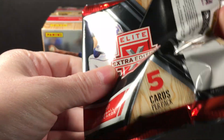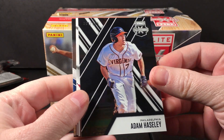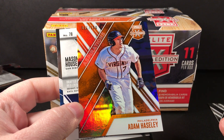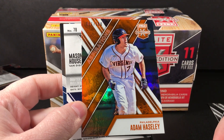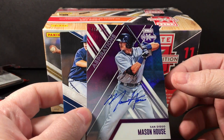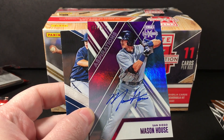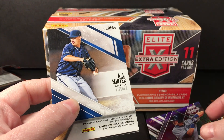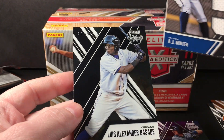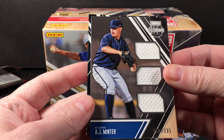Let's see who we get. Alright, Adam Haseley — these base cards are numbered out of 999. And it looks like Haseley is going to be one of my hits — oh no, it's a parallel, Aspirations Orange to 100. Mason House — this is an on-card Purple Aspirations auto, also numbered to 100. Good looking card there. AJ Mentor, triple relic to 399, and Luis Alexander Basabe to 999. That's pack one.